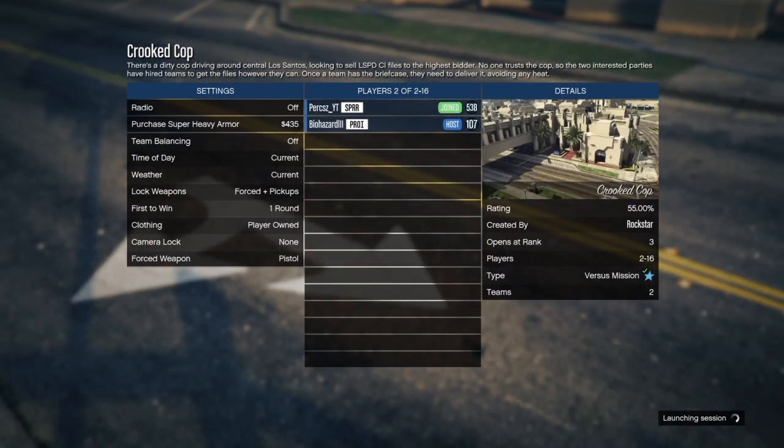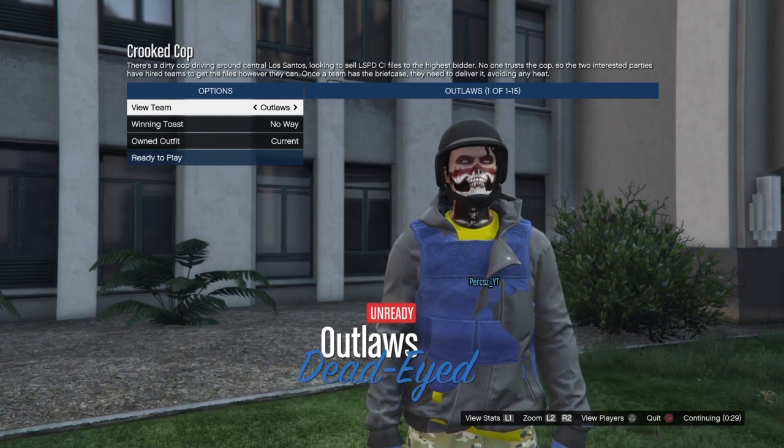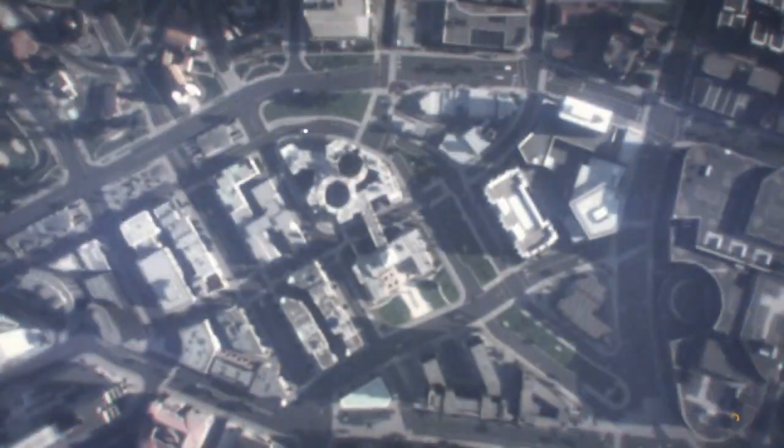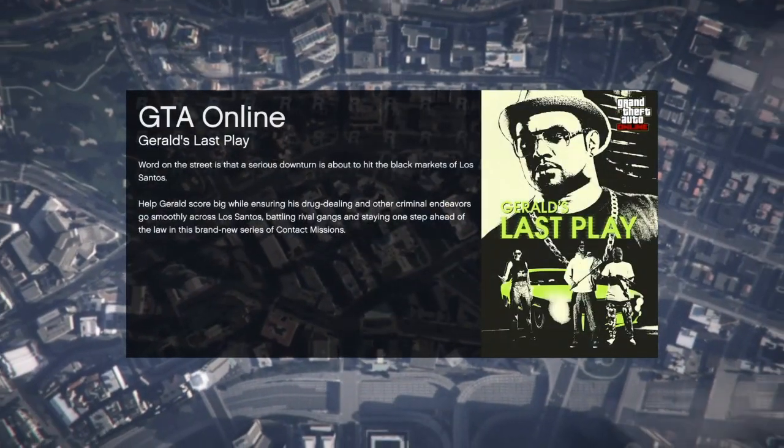Once the job has been launched, wait until you load in. You will see a screen where you can see your outfits — make sure this is on 'Player Owned.' You should have the director mode outfit here. Then go ahead and press Circle or B to quit the job.